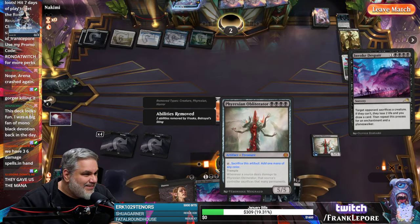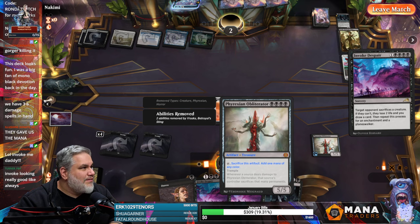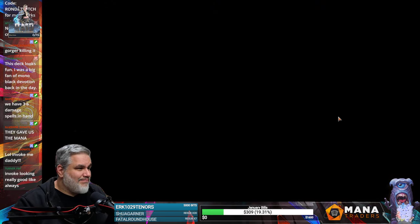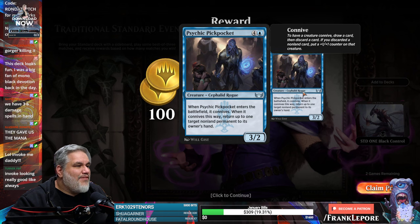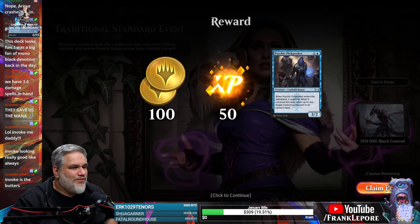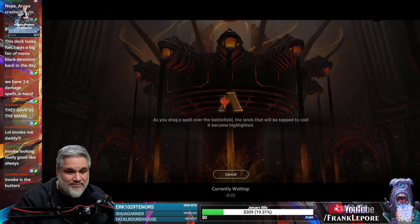Oh my God, this is insane. They gave us the mana, but we didn't even need it. What is that? That's weird because this is not how Sheoldred had looked when she became a token. Okay Rob, I don't know why I doubted Invoke — it's actually a freaking banana card. Why give someone a Psychic Pickpocket? No one's playing this — it's not a constructed playable card. It doesn't make sense, I just don't get it.